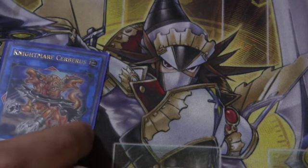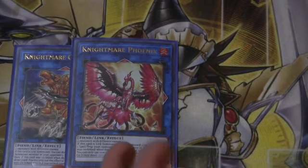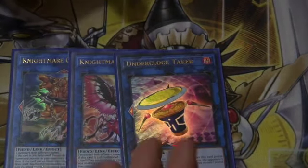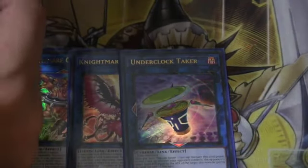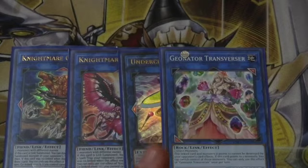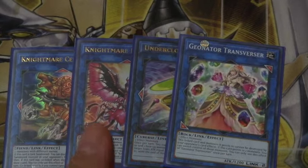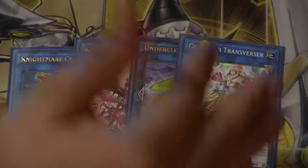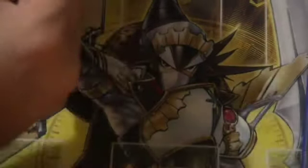Moving on to the extra deck, we run one Nightmare Cerebus and one Nightmare Phoenix, just to deal with macro stuff — it clears up your own board and pops things. One Underclock Taker if you're wanting to go for that extra damage; you can easily swap this for any other level 2 like an IP or something. Spicy tech: one Generaider Token Transverser. Being able to steal your opponent's monsters is amazing. Let's say you bait out one of their negates and you end with a Philo anywhere — you can just swap control, their Philo is in attack position, now you have a zero-attack monster that can attack over it, and you can link off into one of your two Folgos.